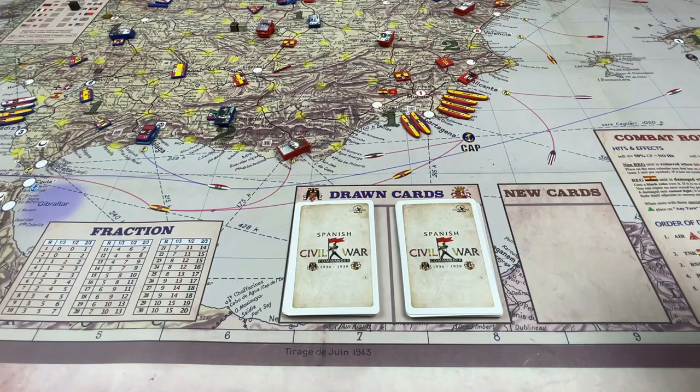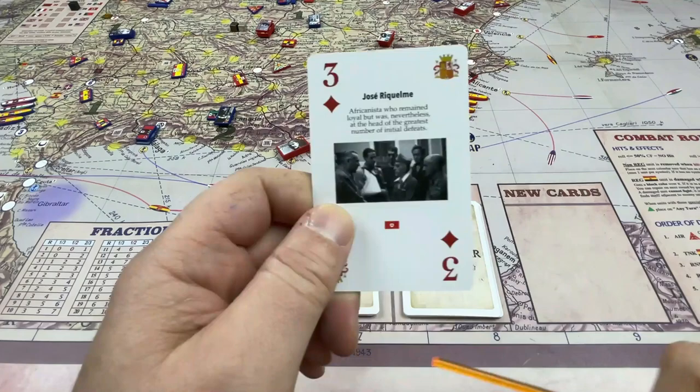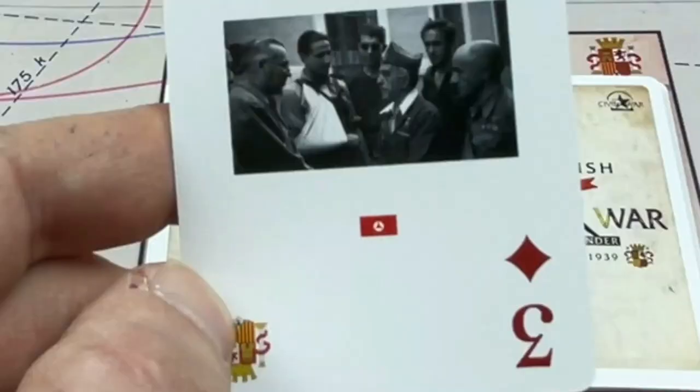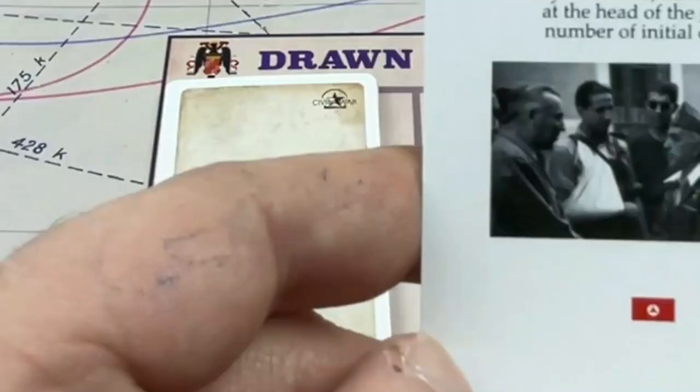Let's go through the Republicans first, out of respect for the democratically elected Second Spanish Republic of 1931. Starting with Jose Riquelme — there's a little bit of history on him — this card allows you to take him out of probation, promote him, or give him a single Popular Front militia. So if you're not using the numbers for actions, you play the card.